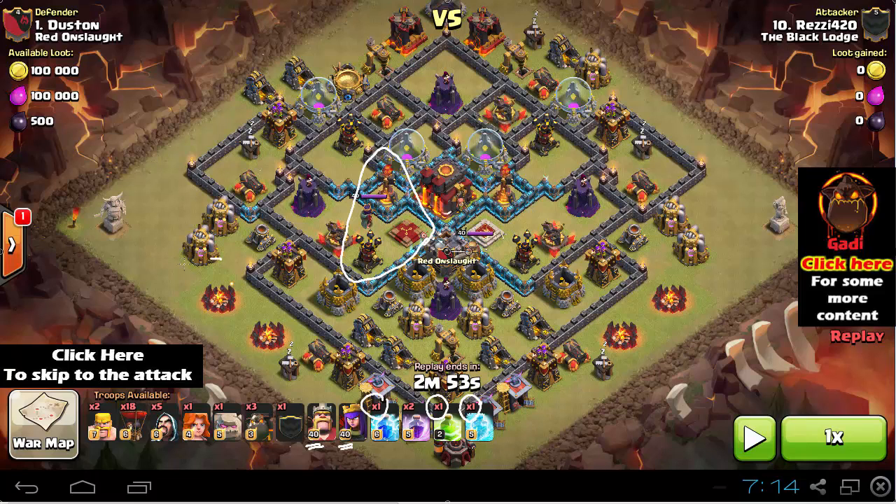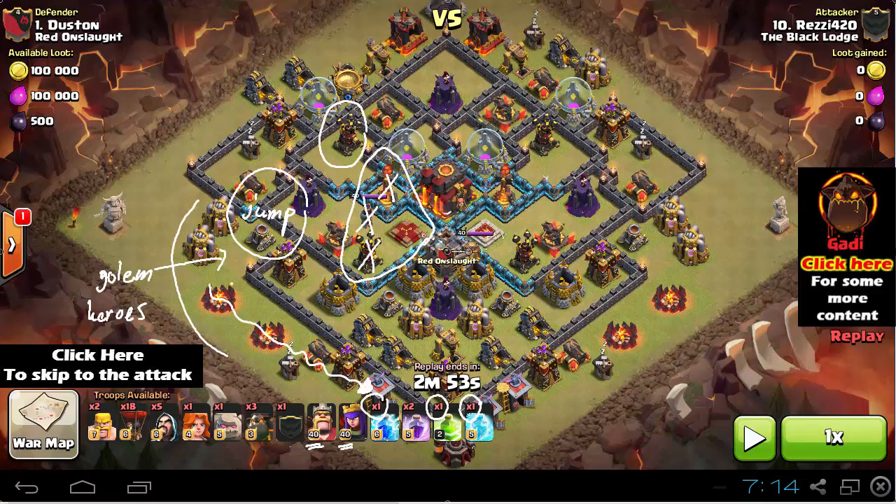He's gonna release 1 Golem from this area, a few Wizards to funnel the way, and then release the heroes. Make sure you release the King last when you're perfectly sure he's not gonna start going around the base — many people make this mistake. You have to funnel the way. The Jump Spell is dropped right here and you will easily get to the area you want and take out the Queen, Inferno Tower, and Air Defense.